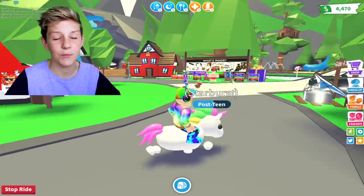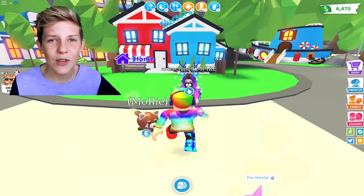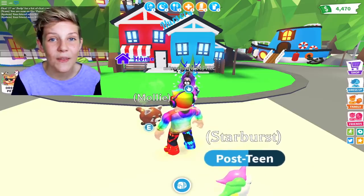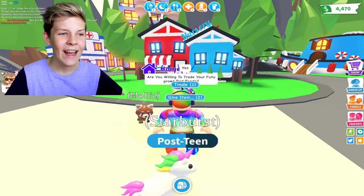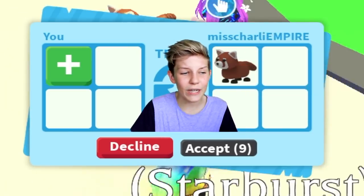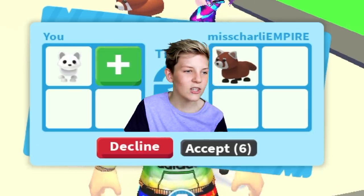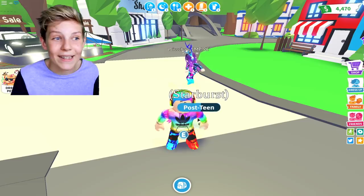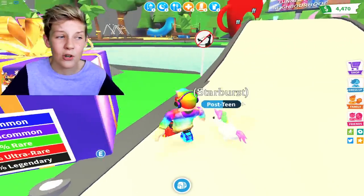Another hack to be able to get some fully grown pets really fast is to go and trade with some people and see if they have the full grown pet that you want. So let's say you're trying to make a neon red panda and you see someone who has a fully grown red panda — you could ask them if they'll trade it for whatever pets you have. You could just say 'are you willing to trade your fully grown red panda?' and if they say yes, they put in the fully grown red panda and you put in whatever you have. This hack is really useful if you don't have too much time to level up your pets manually.